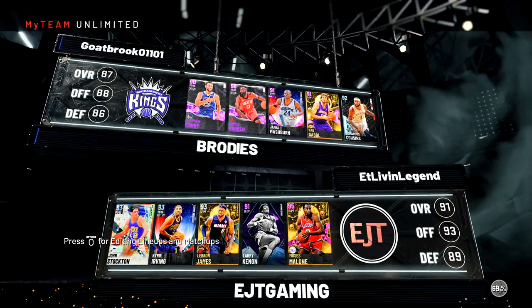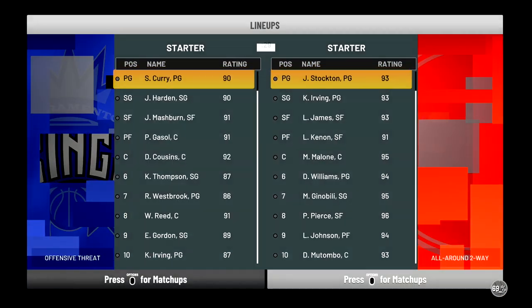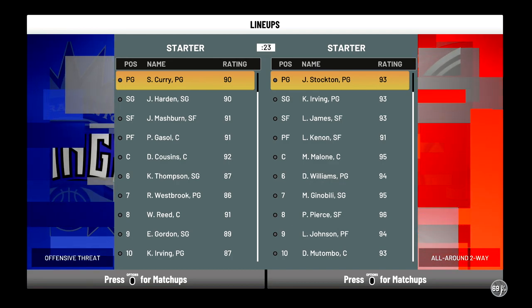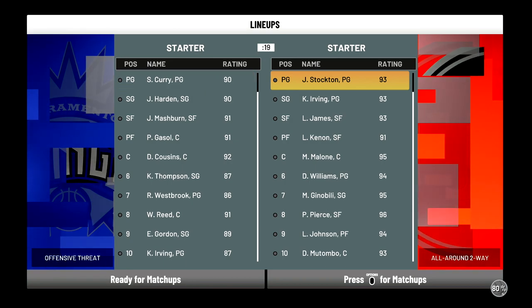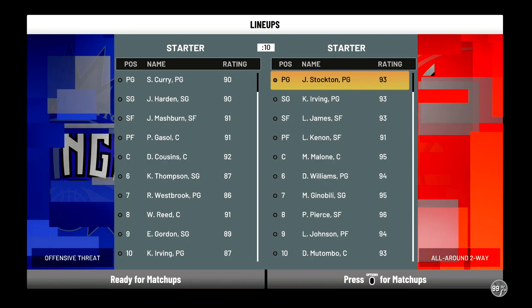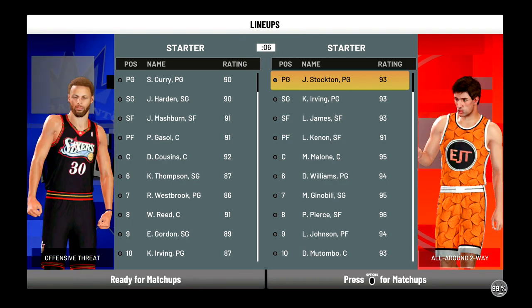All right fellas, let's take a look at the squad we're running up against right here. We matched up against that Amethyst Paul Gasol. I already knew he was going to press start and go to his lineup — he's seen he's outmatched. He's got nothing but Amethyst. Larry Cannon should definitely be able to put some work in. It'll be good us going against a center that can play power forward to see if we can handle our own with the bigger guys — a good little test right here.